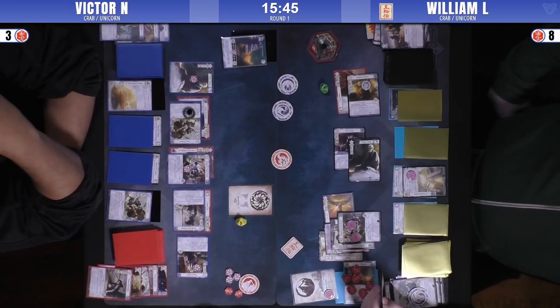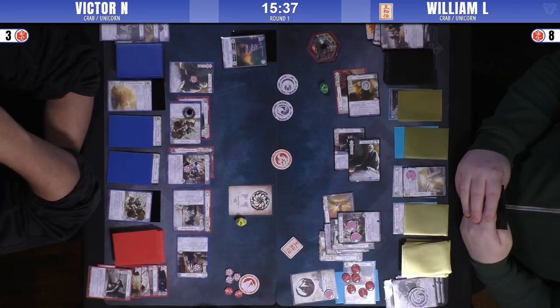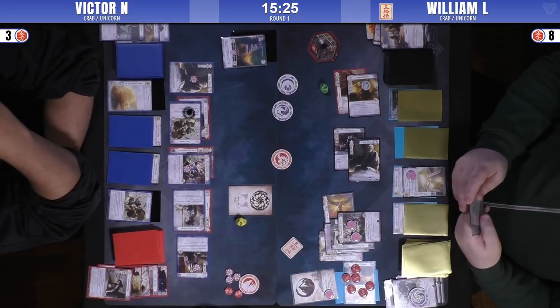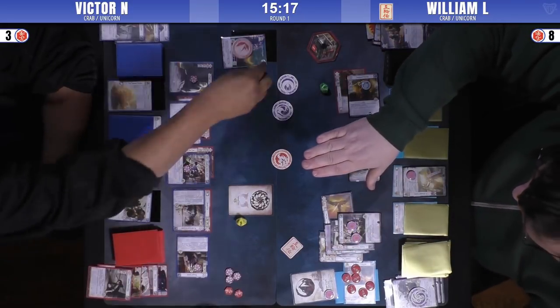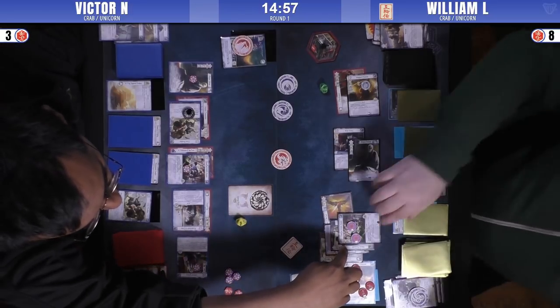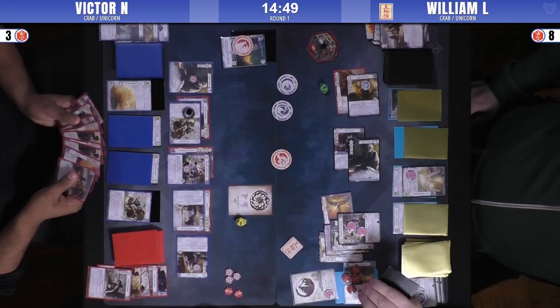Does Victor have a Watch Commander? Does he make his own Witch Commander? Just so he doesn't have to lose an honor. He'll want to apply some of that pressure. There's possibly two other assassinates in William's deck, so you can take those out. I think about playing everything you can right now — he's got three fate. And William just passed his conflict. Okay, he's going to defend. So far William's been very defensive this game, and it also makes sense because Victor has a political left.